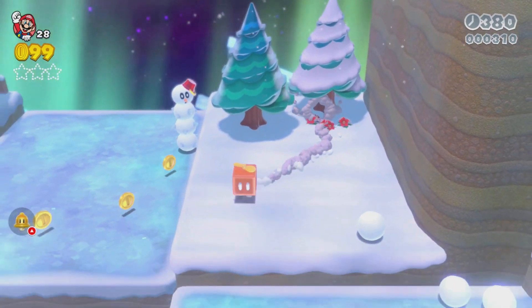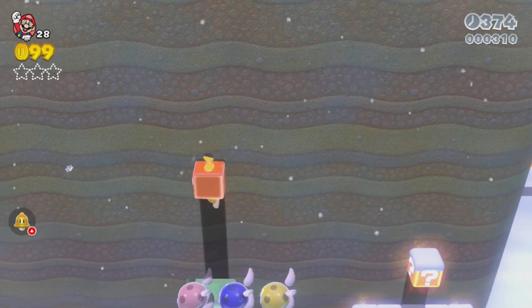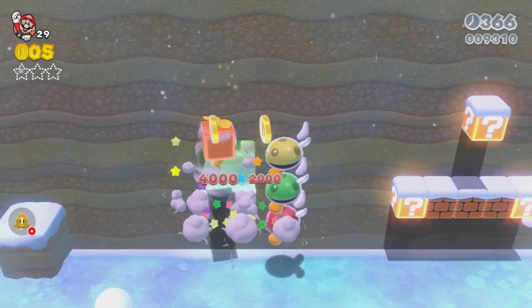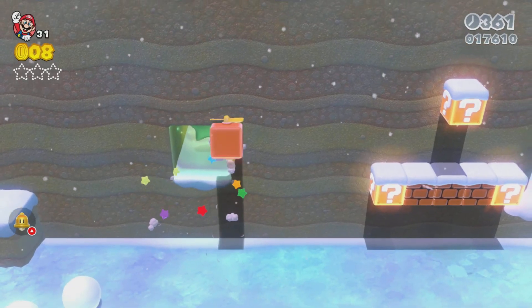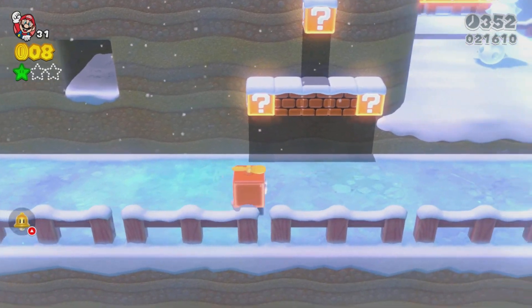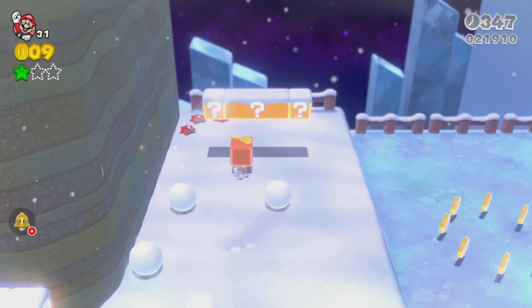This thing can fly in the air, and you also get a 1-up if you get to the end of it. The first green star is down there - we need to kill these people first to get it. Let me try and get myself a 1-up quickly. Then we just walk through here and the first green star is that simple - not difficult at all.